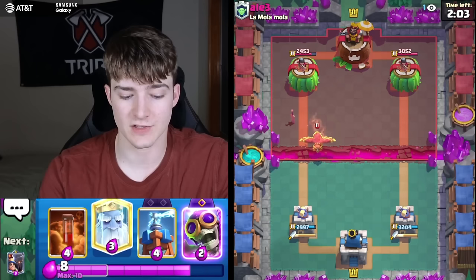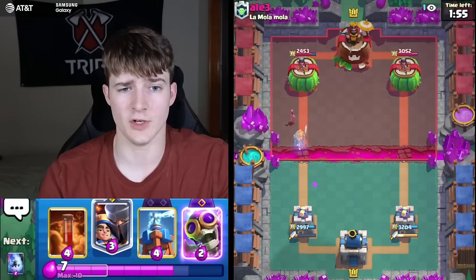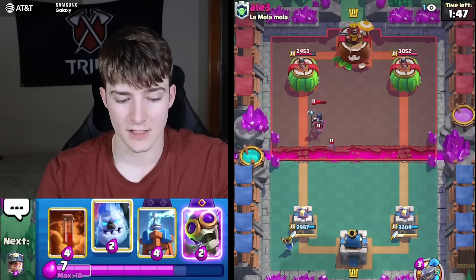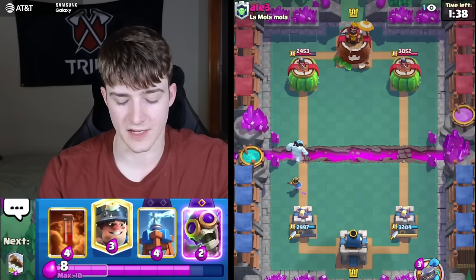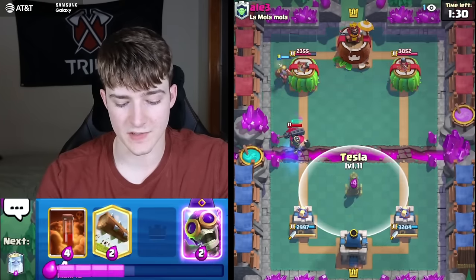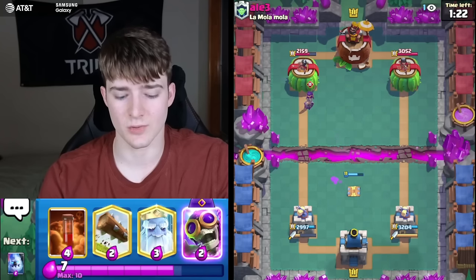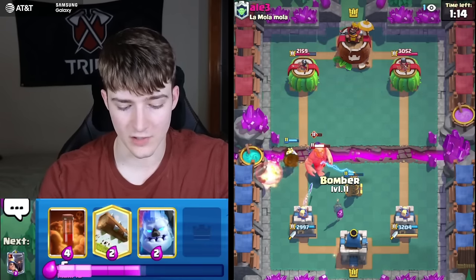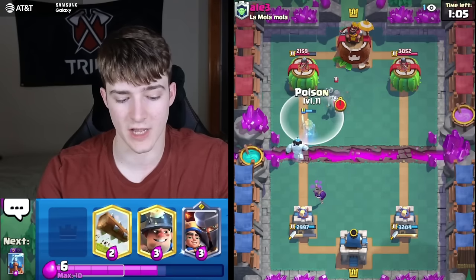The fact that he dropped the Phoenix means he can't set up a push — he had no elixir. Going Ghost at the bridge to be annoying. He's got a Night Witch — a negative trade, I'm completely fine with that. He let it die; chances are he's got an Elixir Golem or something as his win condition. With Skeleton King and Night Witch, maybe it's Giant. It is going to be Giant Night Witch — kind of what I was expecting.